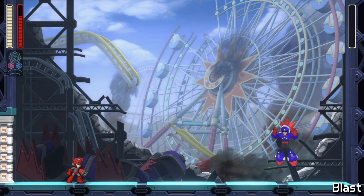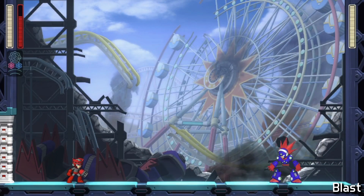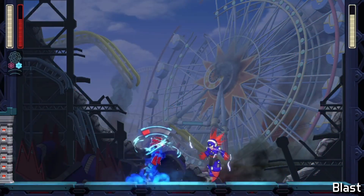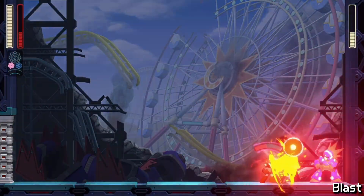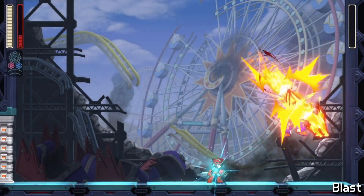Blast Man has some variance in his patterns, but Speed Gear helps land three quick Blazing Torches on him. Using Blazing Torch to both clear his own projectiles and also deal damage is the best way to navigate the first part of the fight. Once he's in Power Gear mode, a well-timed charged Blazing Torch cleaves through his projectiles and deals damage to him, and then a final hit with Speed Gear ends the fight.